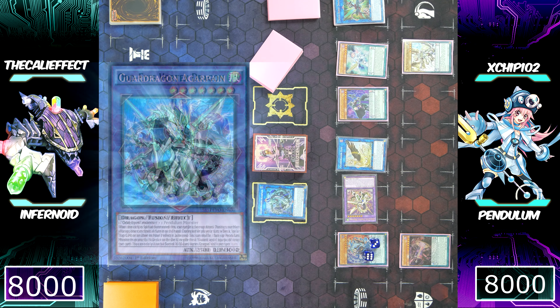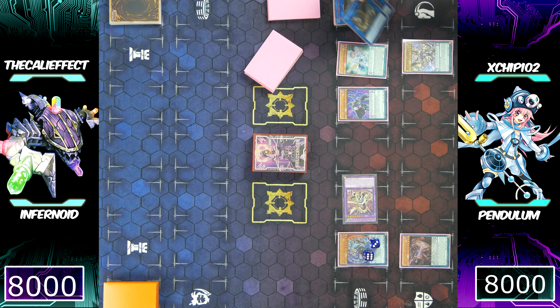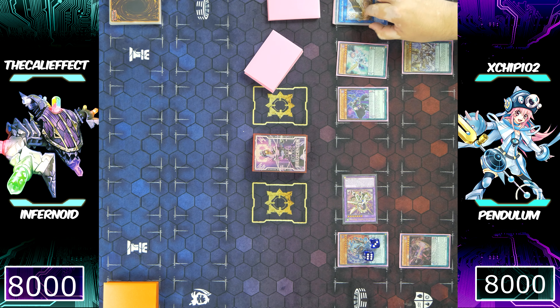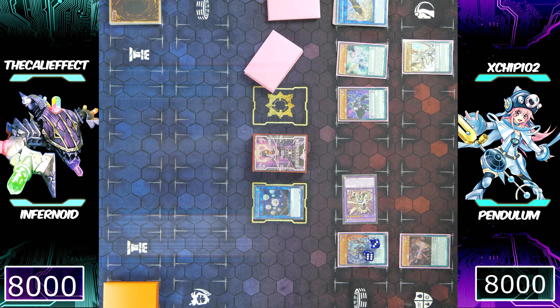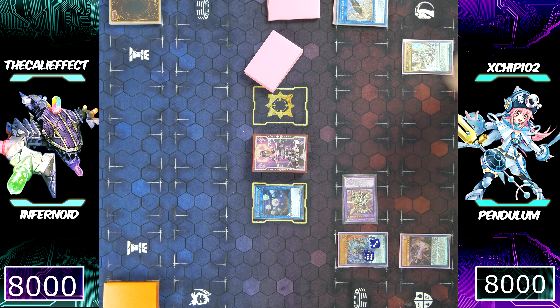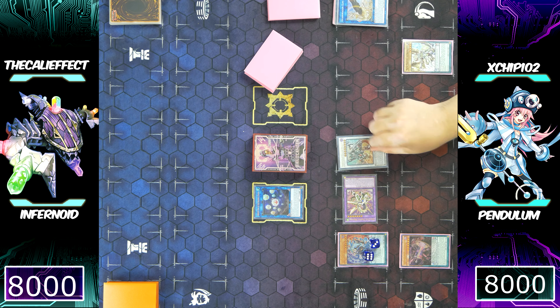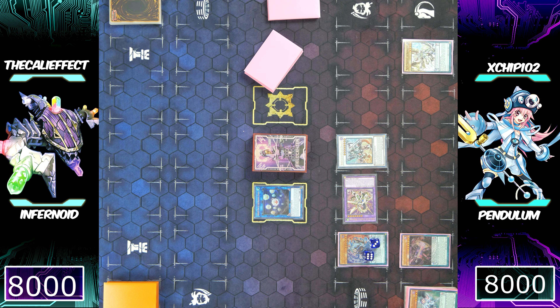He's going to special summon Guard Dragon Archfiend, then special summon Odd-Eyes Vortex Dragon. It looks like Chip is going to make almost the exact same board. Using Guard Dragon LP and Archfiend for a link summon, he's going to make Hieratic Seal, and now the only thing left is to synchro summon. He's going to synchro summon Borreload Savage Dragon — you gotta say it like that.